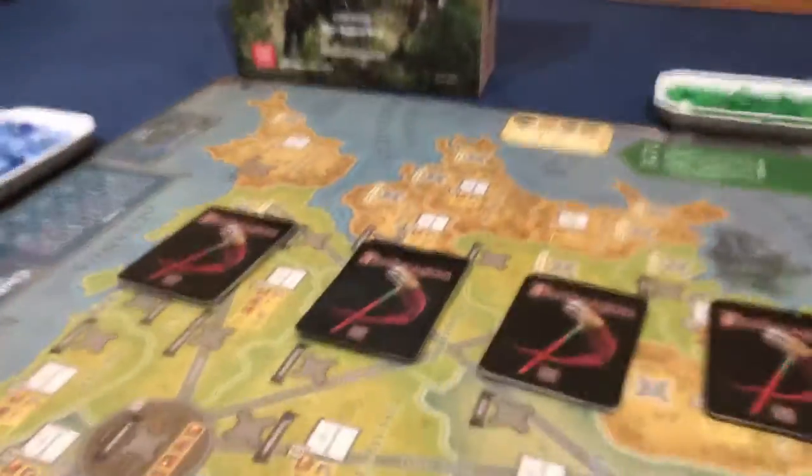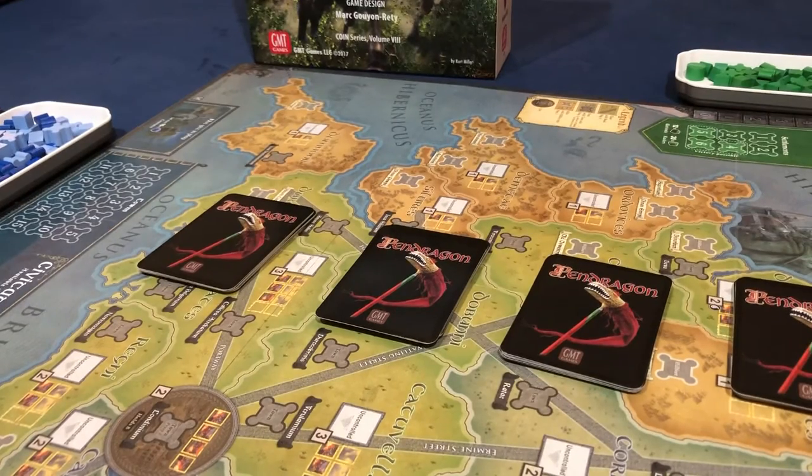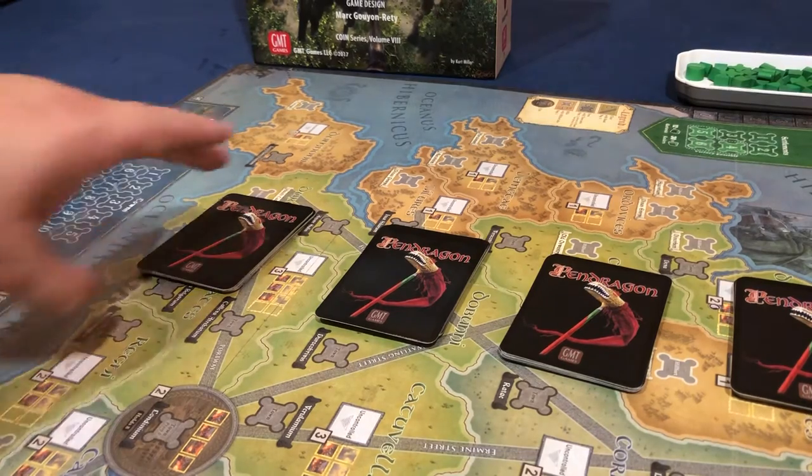The epoch round — if you've played COIN games before, like the American Revolution one, it's laid out with seasonal play and a winter rest period where people resupply. This game is no different, except it's called an epoch. A period of time passes, the epoch ends, and each period is represented by these cards. The full game has six stacks of 12 cards — the entire deck is shuffled and you make six equal stacks of 12.